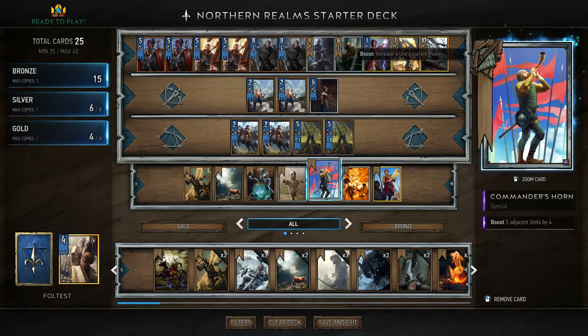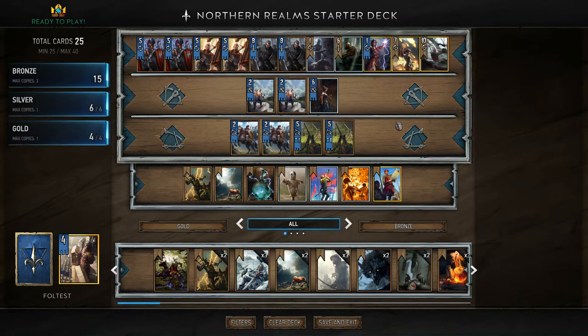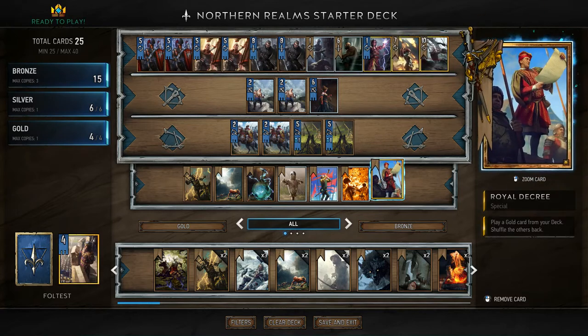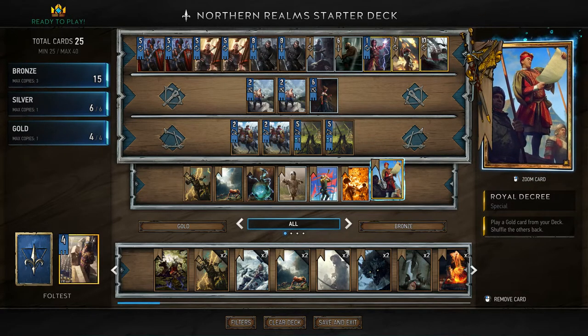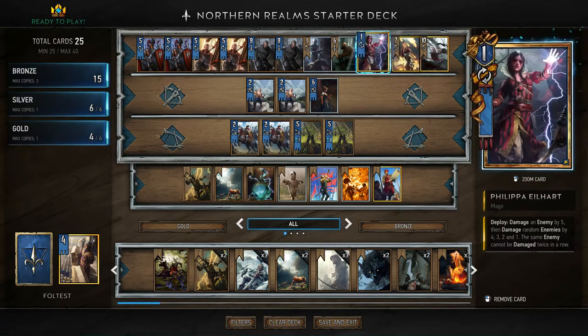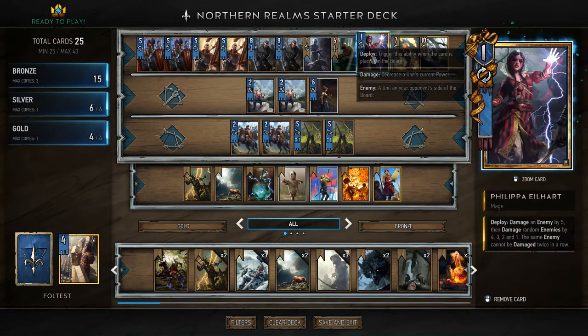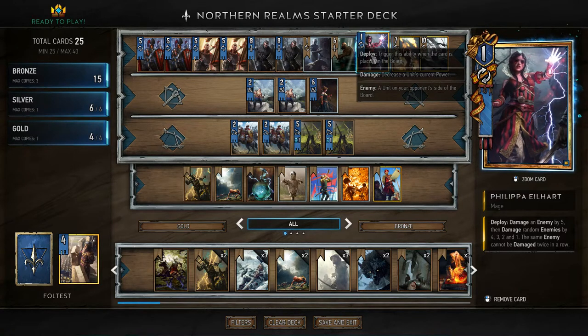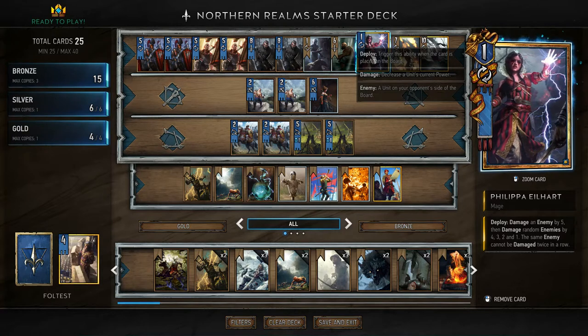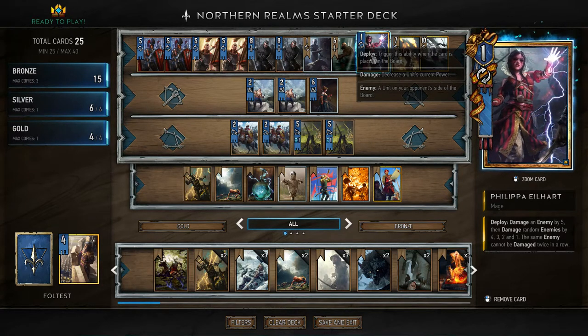We also have Scorch and Commander's Horn. As for golds — good old Geralt, good old Triss, and Royal Decree, which allows us to play one of the other gold cards from our deck. Our faction gold card is Philippa Eilhart, which is an entirely new and very interesting card. She basically sends a Chain Lightning — the first enemy is hit for 5, second for 4, then 3, 2, and 1.